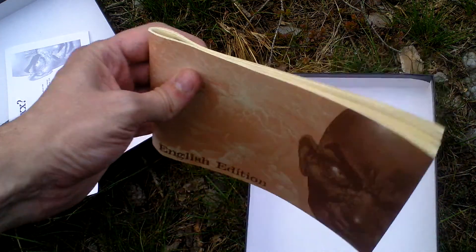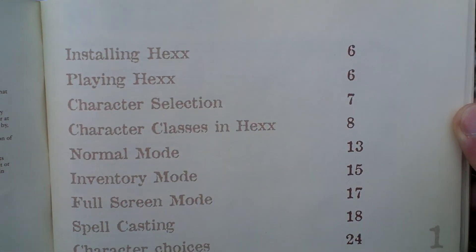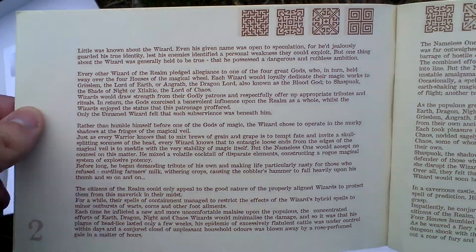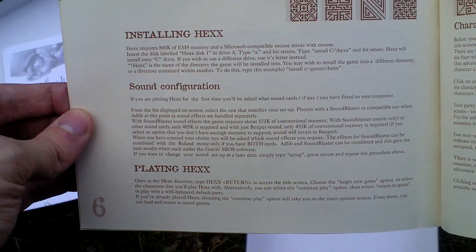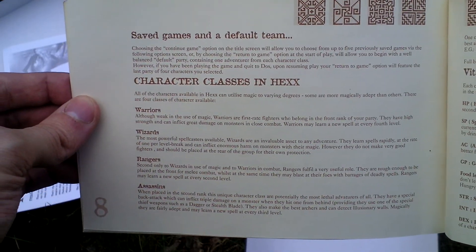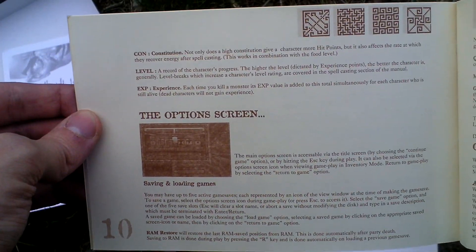The last thing in the box is the game manual, which has an unusual format. Here is the table of contents — we begin with the story, then important info about the game, history, installation, character selection, character classes you can choose from, statistics or attributes, and options.